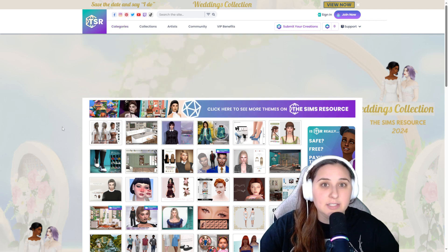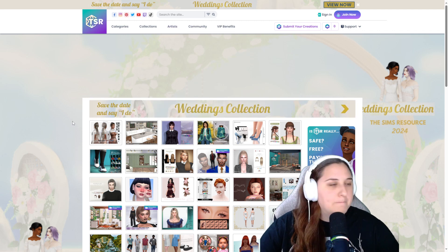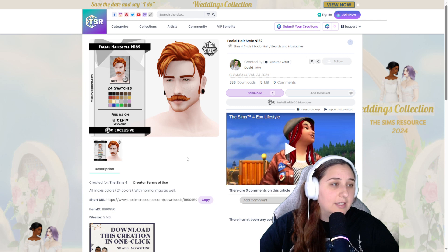Now if you're looking for something specific that you know is modded in the game, you can click up here and search the website through there. But for this walkthrough, we're going to just click on something that I think looks cool. So I clicked on this facial hair created by David_MTV. I think this looks really cool — it comes in all these swatches. So if you want it in your game, I'm going to click download.